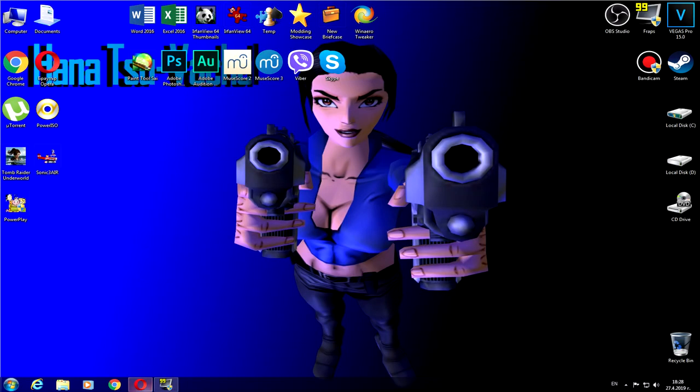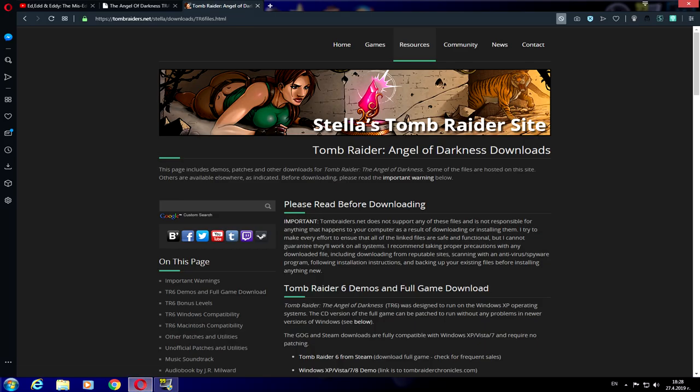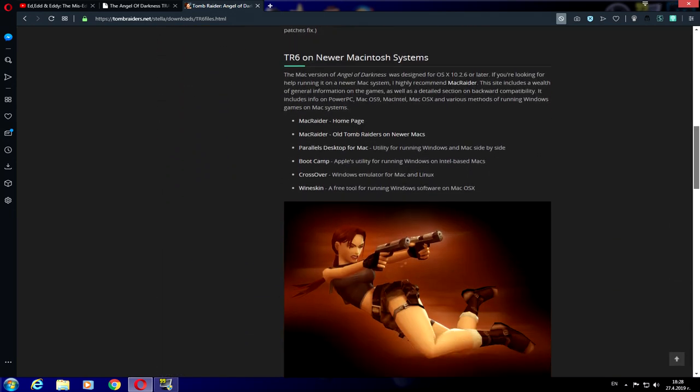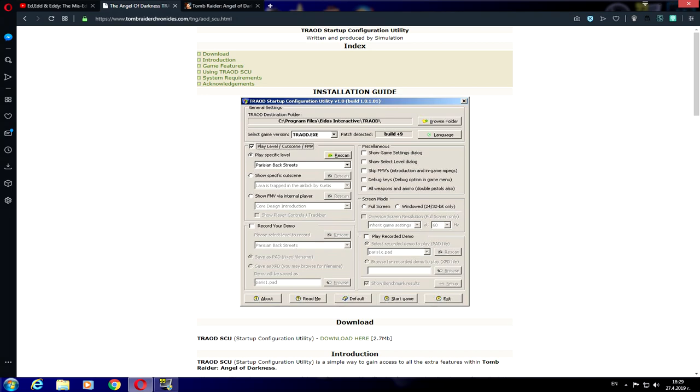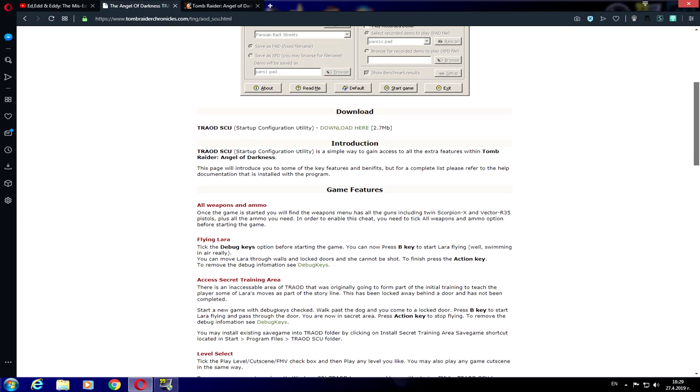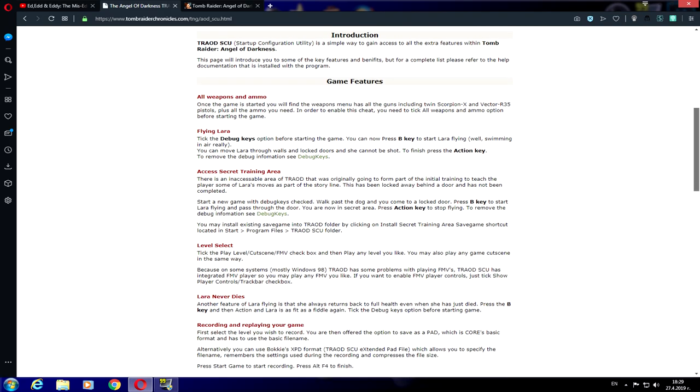So in order to get it, make sure Tomb Raider Angel of Darkness is updated to version 52. Once you get it, then go to the search for Tomb Raider Chronicle. You need to find the Tomb Raider Angel of Darkness Startup Configuration on Tisely. Once you find it, you can download it.